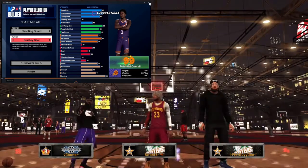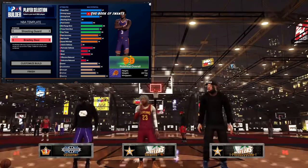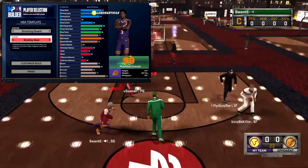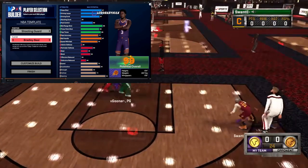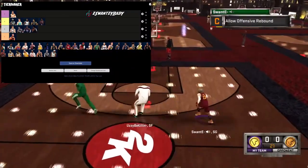Onto Bradley Beal — low S tier? I don't know about that. Maybe Bradley Beal — immaculate finishing, pretty good shooting, decent playmaking, a little bit of perimeter defense, a little bit of acceleration. Definitely usable, but a little slow for a 6'4 build. I'm gonna go ahead and put him in a low A tier.